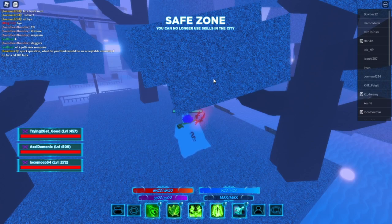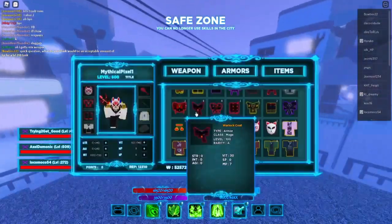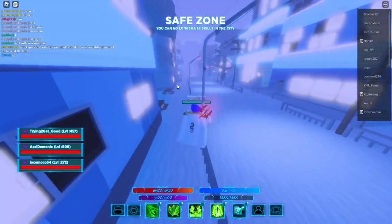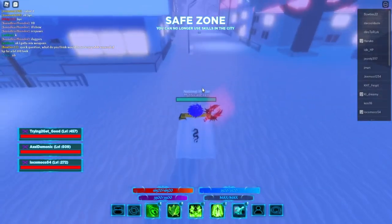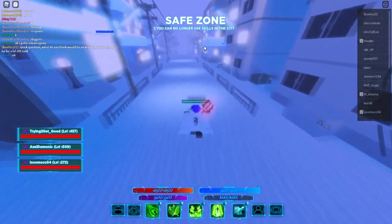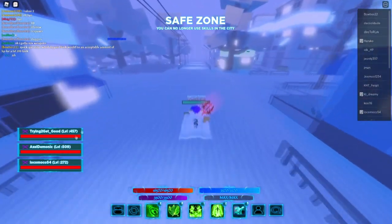For rep from soloing dungeons: E rank gives 20 rep, C rank 30 rep, B rank 40 rep, A rank 50 rep, and Red Gate 80 rep. I suggest going to the Solo Block Discord or a guild Discord and recruiting as many people as you can for your party. You can get a lot of people through the Solo Block Discord.